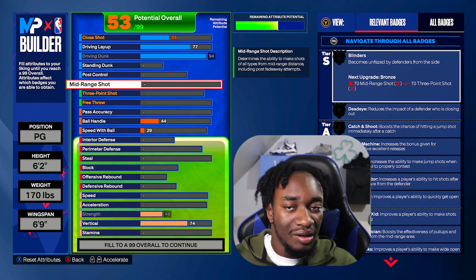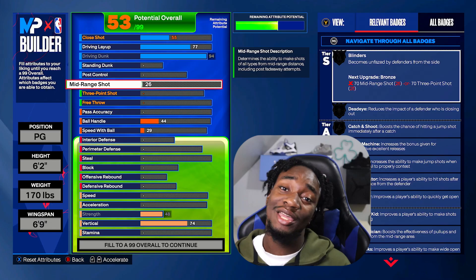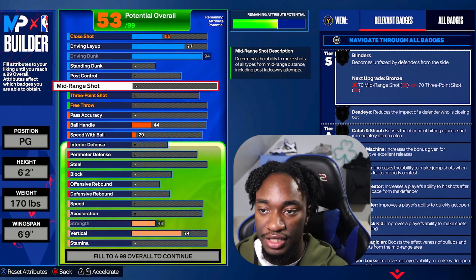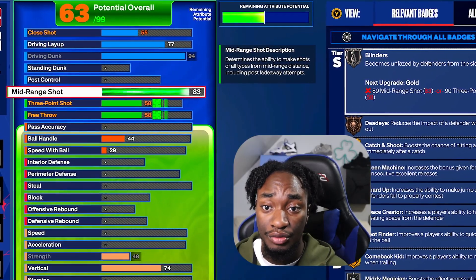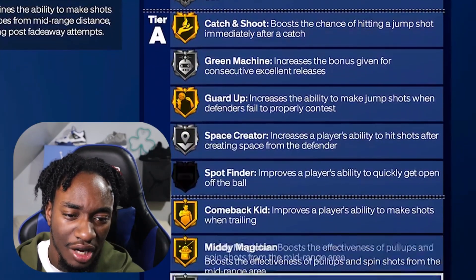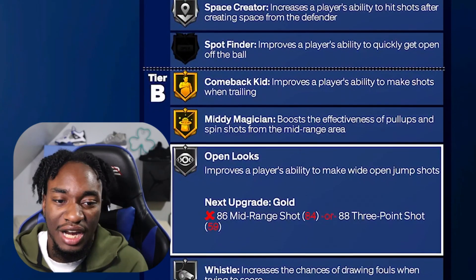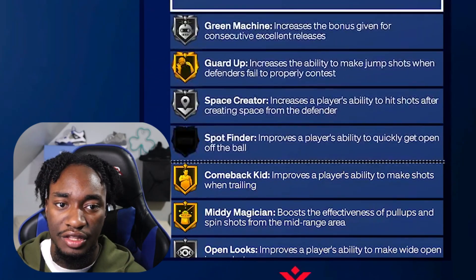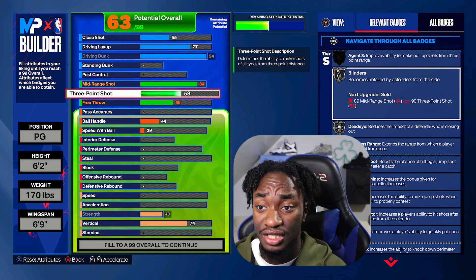You might be thinking this build is probably a terrible shooter, but it's actually a valid shooter — it can shoot really consistent. For the mid-range shot, I actually upgraded this to an 84. An 84 mid-range gets us Silver Deadeye, Silver Green Machine, stuff like that. For Gold Midi Magician you need an 86, so if you want to change stuff around, go ahead. But I feel like this is good enough — I really want to focus on the slashing and playmaking, and the fact that I can shoot decently is good enough.